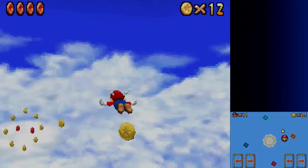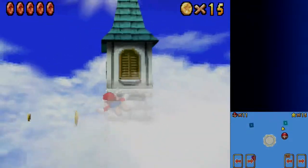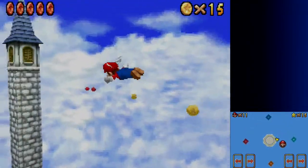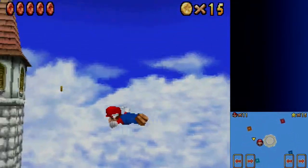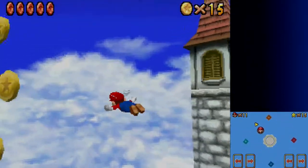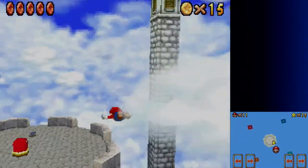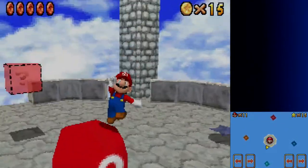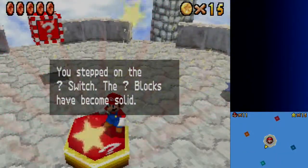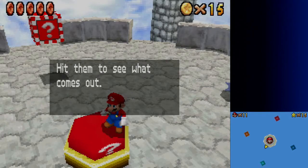I didn't use the flying controls to the best of my ability when I was a child, I guess. The issue with the flying is that I will consistently lose height, and it's really hard to make a tight turn. So I think I messed this up. I'm not going to try to get the red coin just yet — I'm actually going to do the Question Mark Switch first, and then I'll grab the red coin. You stepped on the Question Mark Switch. The Question Mark blocks have become solid. Hit them to see what comes out.